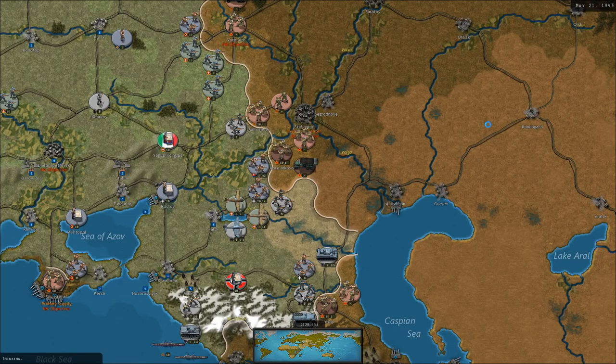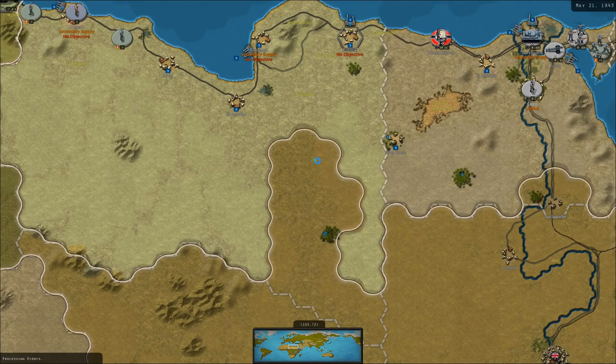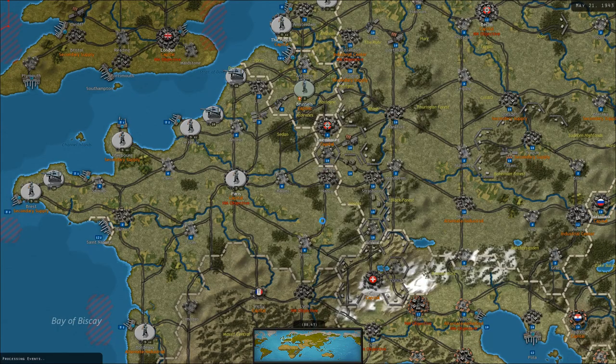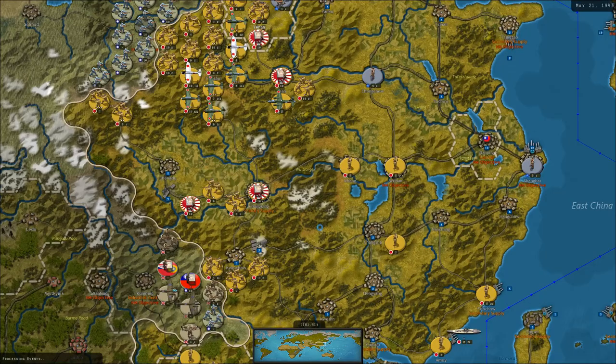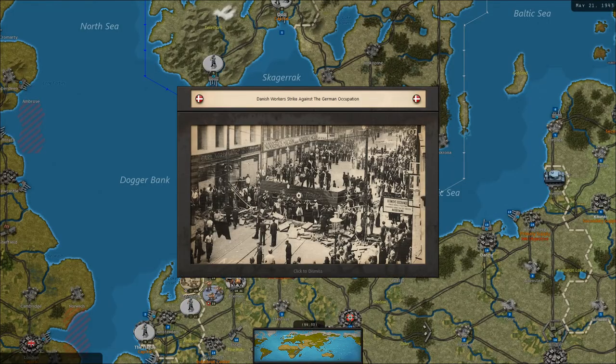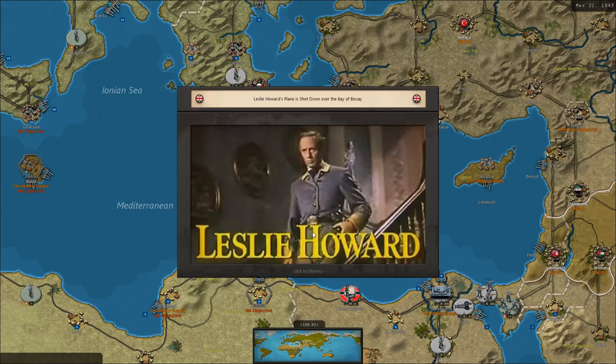Soviet rocket troops are near Stalingrad. Some more tank losses in southern Libya. French partisans are disrupting supply near Nancy. Partisan activity in China. Danish workers are striking against the German occupation. And Leslie Howard's plane has been shot down over the Bay of Biscay.